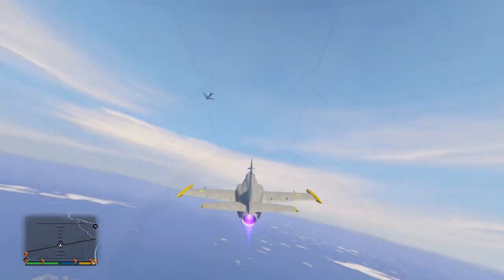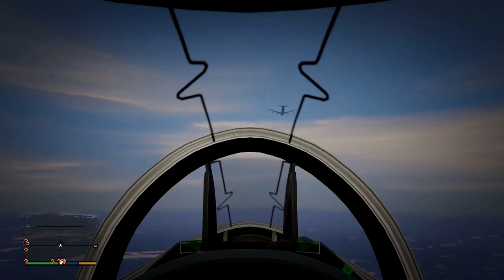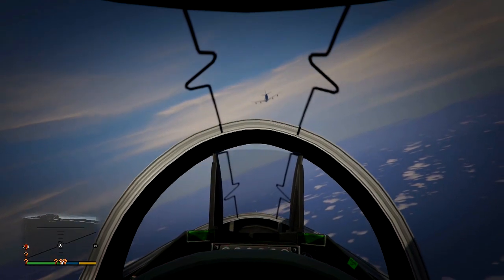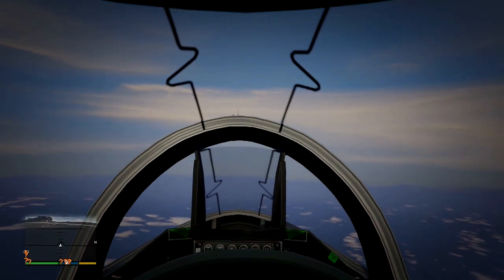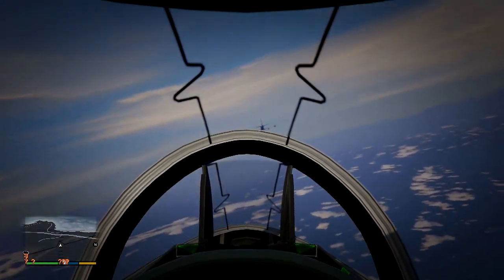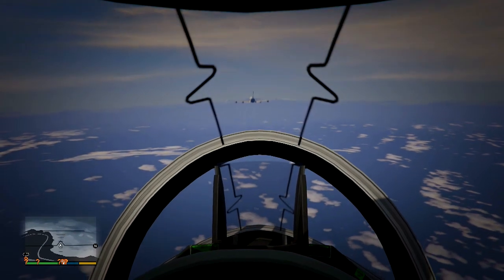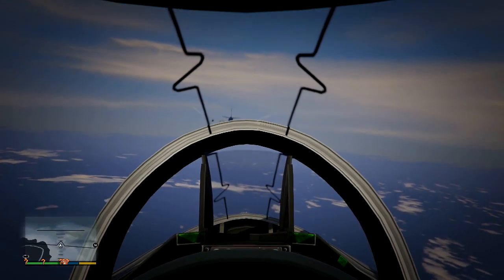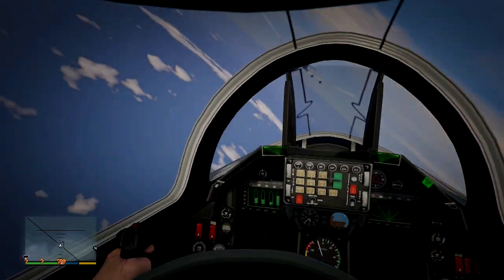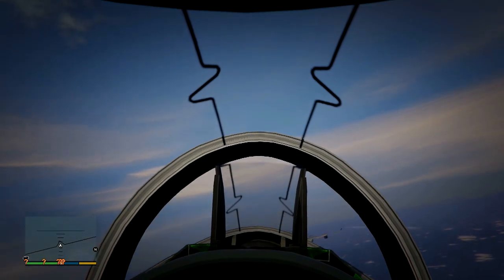The Hydra is a Harrier — we know that for a fact. If you don't know what I mean by that, it has VTOL capabilities. VTOL stands for Vertical Takeoff and Landing. Basically, what sets the Hydra apart from any other aircraft and jets in Grand Theft Auto is the fact that you can take off vertically, hover with it, and essentially use it like a helicopter in a way. That hovering feature is what sets it apart from everything else aircraft-wise in the game.